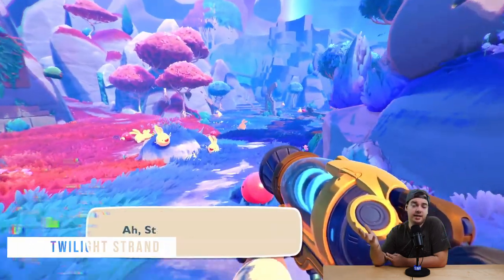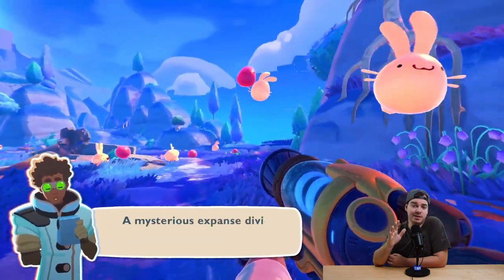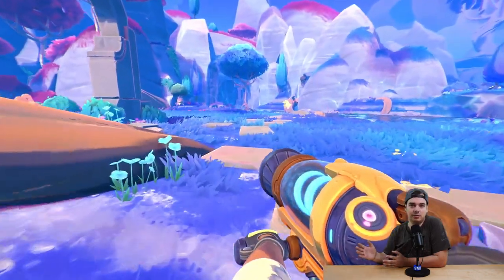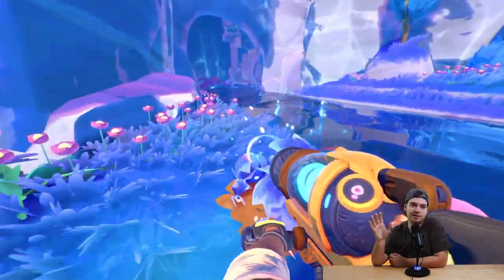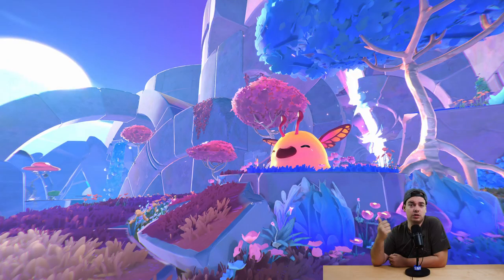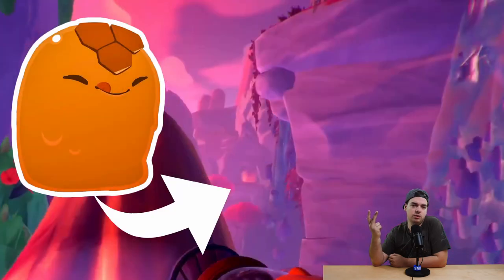Then we have the Starlight Strand, which is completely split in two parts — most likely because something landed on this rainbow island and literally split the area into two different prismatic colors. We don't know much about it and I think it's going to be a really big part of the story. In this area you can find three different gordos: the flutter gordo, the ringtail gordo, and the honey gordo, hidden away in the furthest corner.